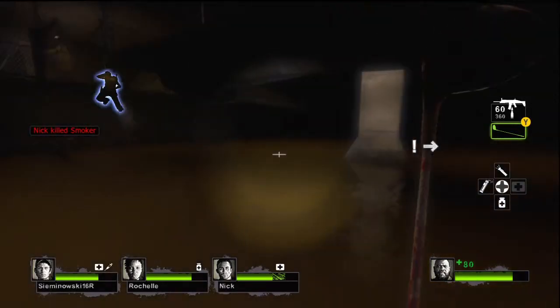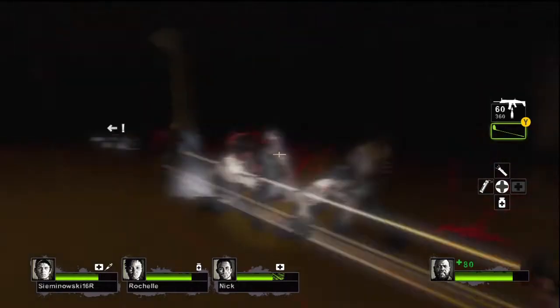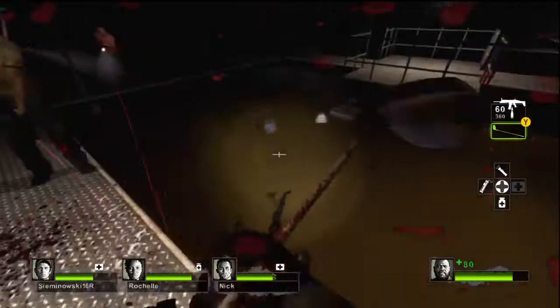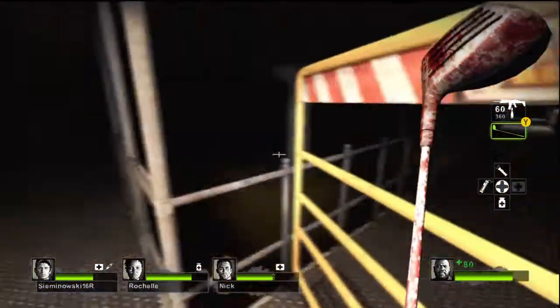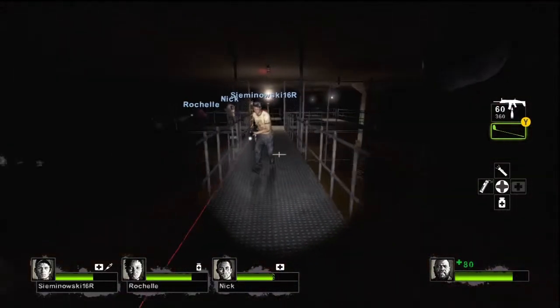Horde spawns. This is the tough part in the second chapter. You have to run through this underground area — it's one of those rolling crescendos, the ones where the zombies keep spawning until you reach the end. It was really hard. But if you're lucky enough to get an M16 spawn, or any machine gun spawn, you can run through it quickly. Yeah, definitely.